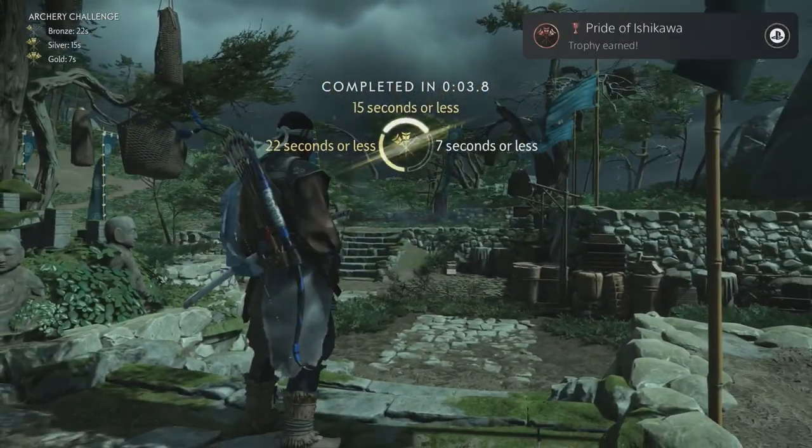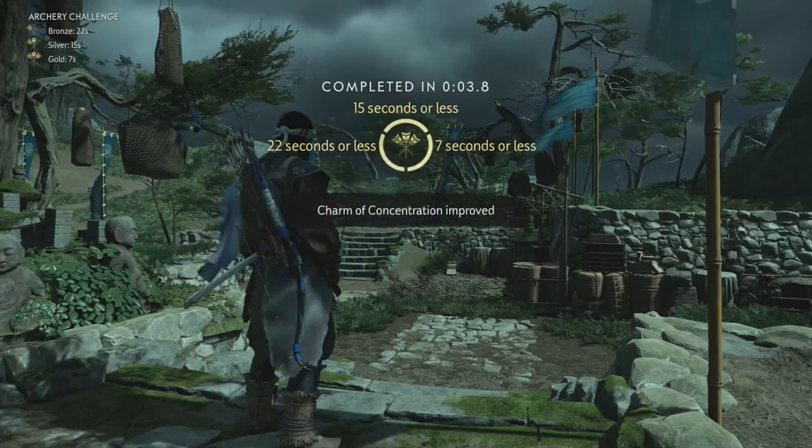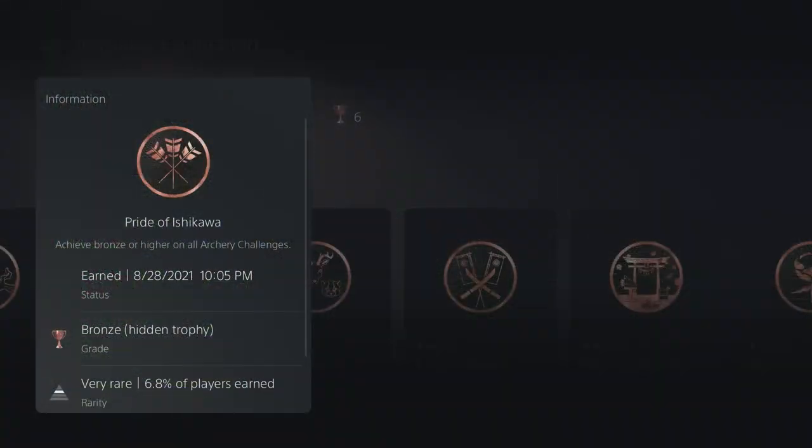Once you knock that one out, you will unlock the trophy 'Pride of Ishikawa' — achieve a bronze or higher placement on all archery challenges. In this video I showed you how to get gold or higher on all of them. You need Tatayori's armor, ideally fully upgraded, and the more archery charms you have the better. The eighth and final challenge is located at the Raider Memorial on the southern part of Iki Island. That's it for this hidden trophy guide — I hope you enjoyed it, leave a like and subscribe, and I'll see you guys soon.